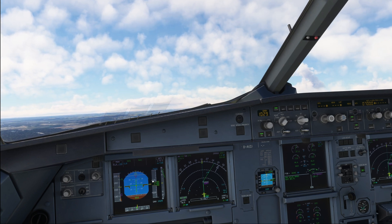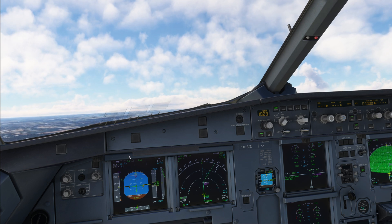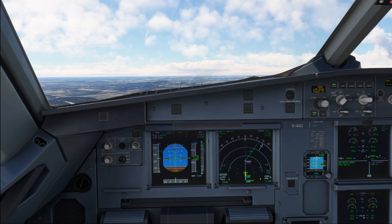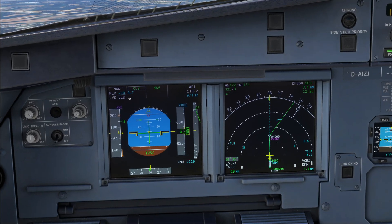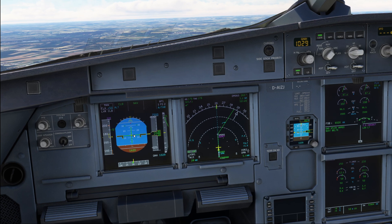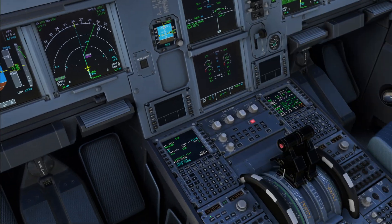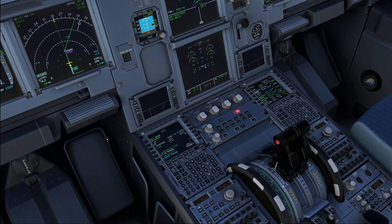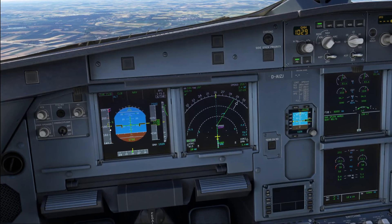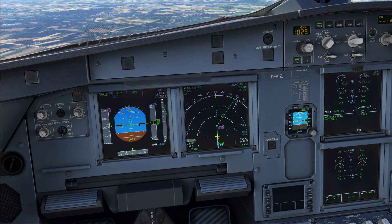The next thing is going to be at the thrust reduction and acceleration altitude — 2,500 feet here. We get the CLIMB FMA and LEVER CLIMB flashing, which tells us to reduce the thrust levers to climb thrust. Before we do that, we wait for the automatics to lower the nose and to get a positive acceleration, and only then we set climb thrust. Announce: thrust climb, climb, autothrust.